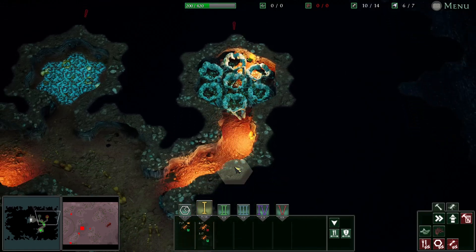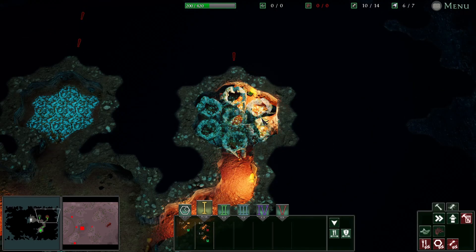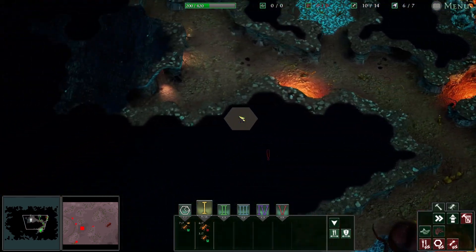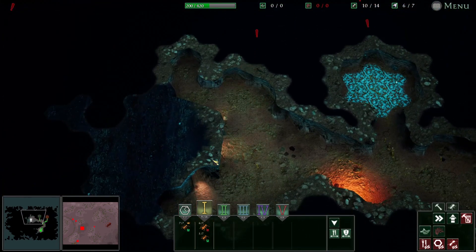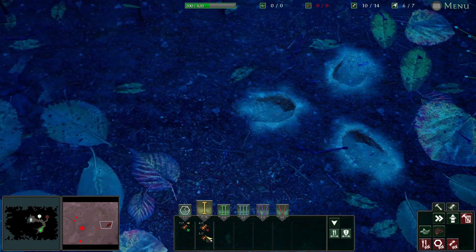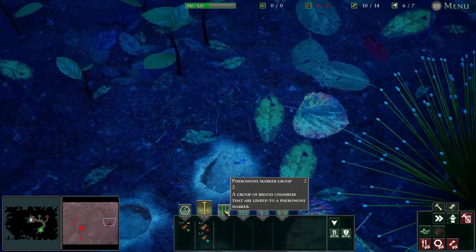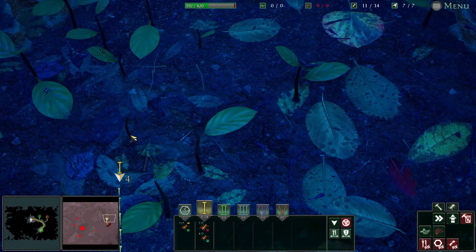This small leafcutter colony has established a foothold in a clearing near the base of a tree. Their location provides prime access to lucrative harvesting grounds which have gone unchallenged for the past few weeks. However, unbeknownst to the ants, the peace is about to be broken. A scourge is drawing in. It will be here by morning.